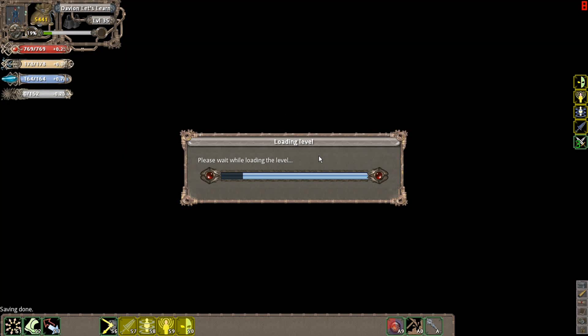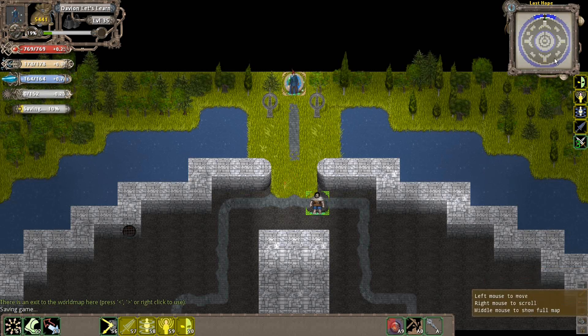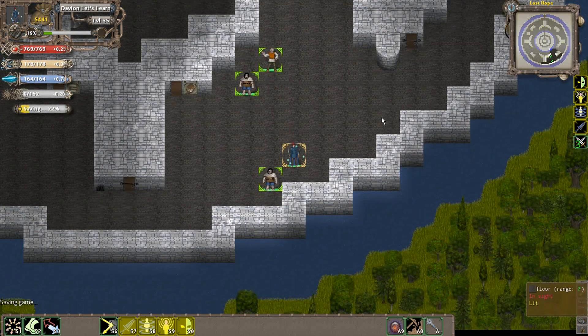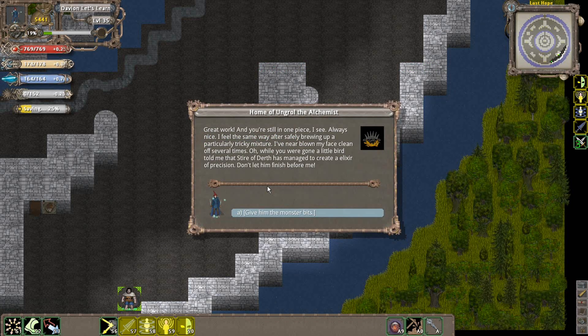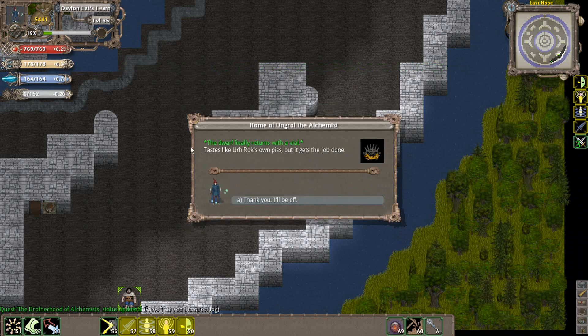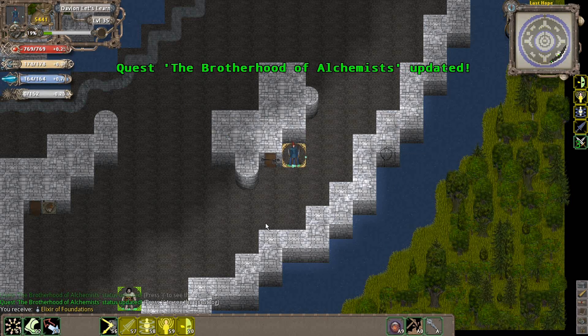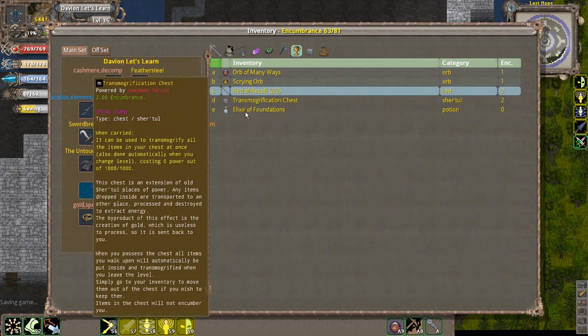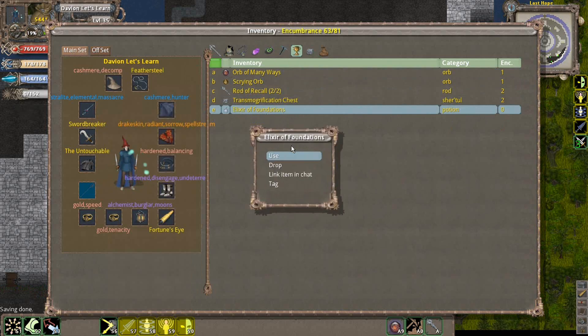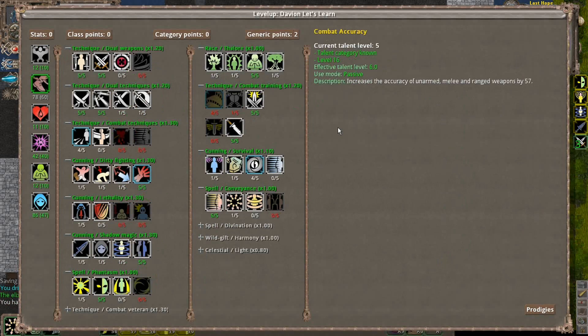We're going to jump into Last Hope here - also going here for the alchemist. We're going to go to the alchemist and say hi. I basically helped this guy again and used it to make the Elixir of Foundations - this is the other elixir you should probably create first if you can. When you do, you basically get some generic points to invest wherever you want.